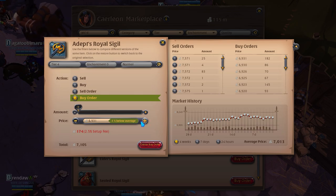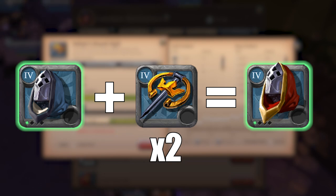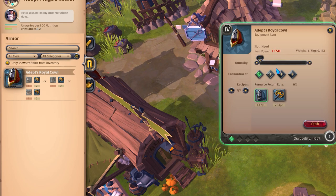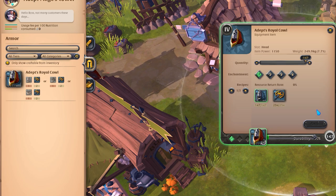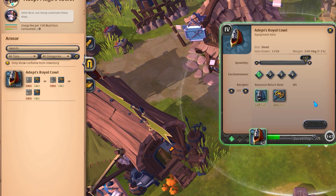After that, I placed buy orders for royal sigils — remember, you need 2 sigils per cowl, and this is where the majority of the cost comes from. When converting the scholar cows to royal cows, I used my own tier 4 mage tower on my island because of the 0 usage fee. This is one of the rare occasions where it is actually better to use your own plots rather than the ones in the city. The biggest reason is that when crafting royal cows or any royal items, there are no resource return rates, so the city plots are not actually helping you save silver.